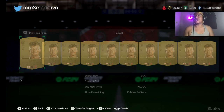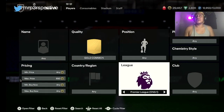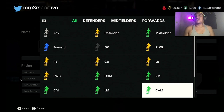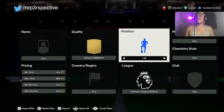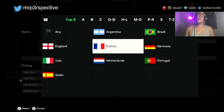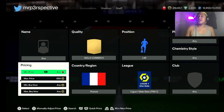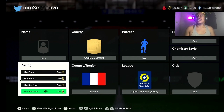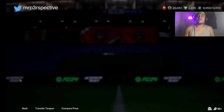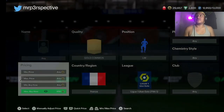Now let me show you another type of tactic. You're going to want to keep combining positions where there's a lot of demand — positions where a lot of people are doing SBCs. The reason I'm picking these positions is I looked at Futbin and checked all the cards being used in SBCs, and these are the positions being required the most for certain solutions.